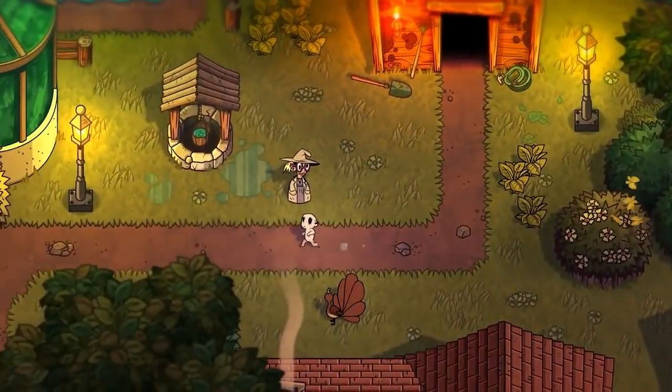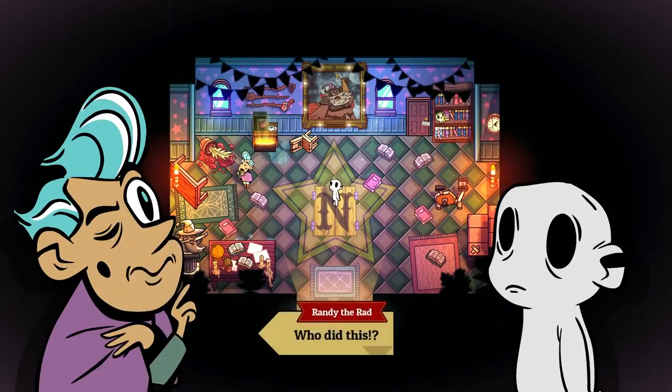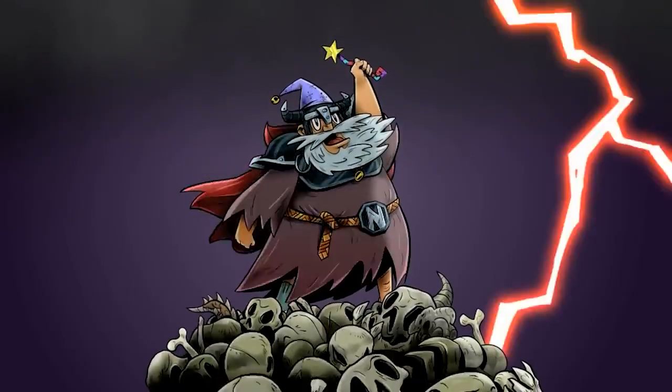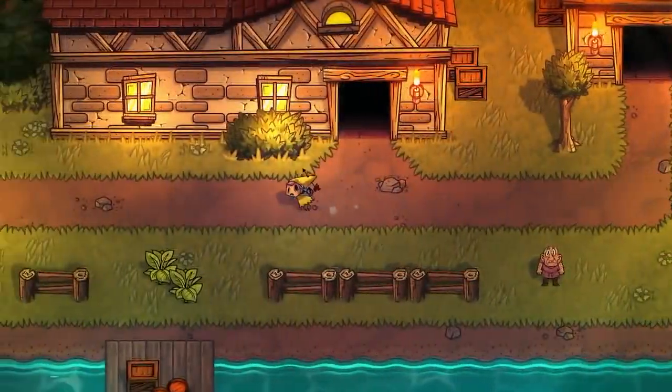You play as nobody who discovers that the evil Calamity has reawakened just as the ultra-powerful magician Nostromachus has gone missing. You're trying to locate Nostromachus to get his help, but in the meantime you find his wand which lets you transform into a bunch of different forms.